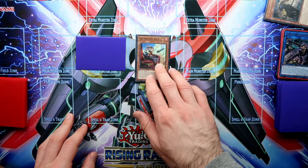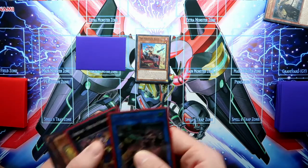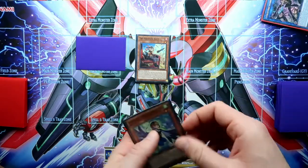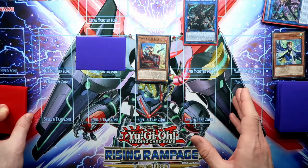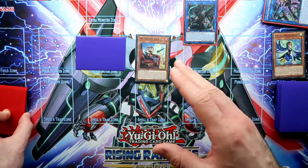Because now you summon out the kit, activate its effect, and you will banish four. You can summon out the Ominous Omen, and immediately get rid of that Nibiru — banish it. Your opponent's field will be clear again.